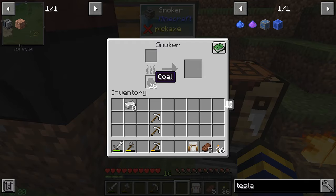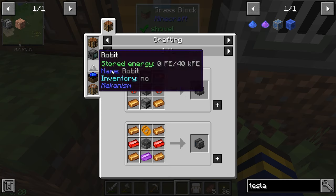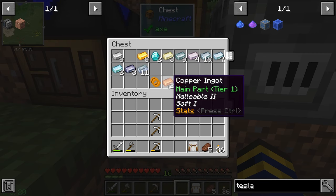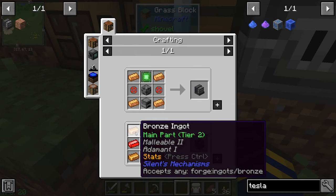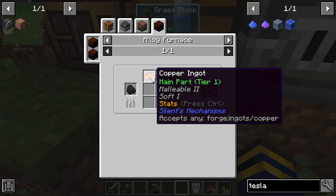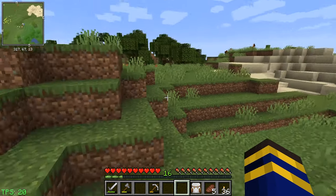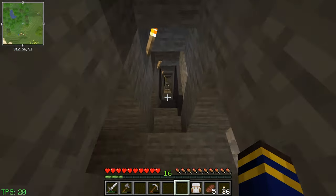We need to make the teslatite and also check on bronze. Bronze takes the metallurgic infuser which we don't have yet. Looking at alternate recipes - there are different bronze recipes. The Silent Mechanisms blasting furnace bronze recipe uses copper and tin, so we need to get more copper. We could search around here or go down - let's go down and look for teslatite.